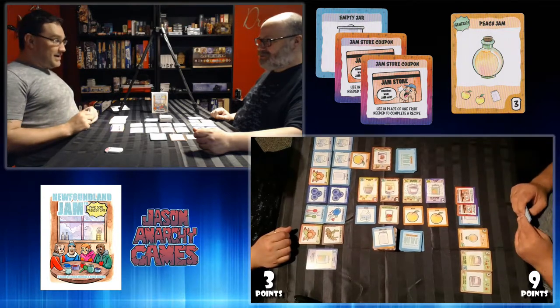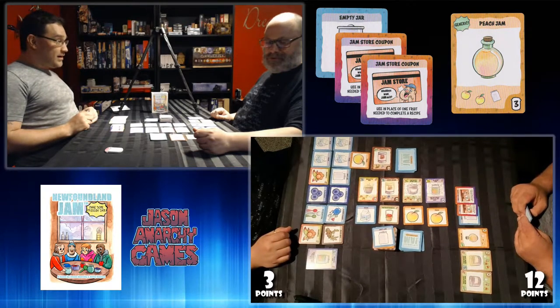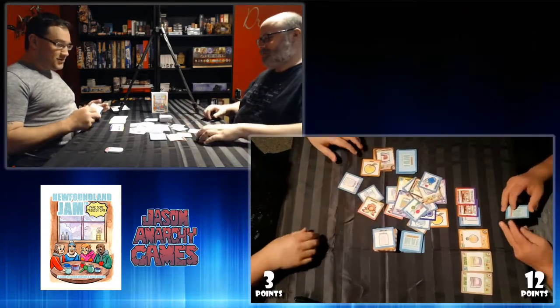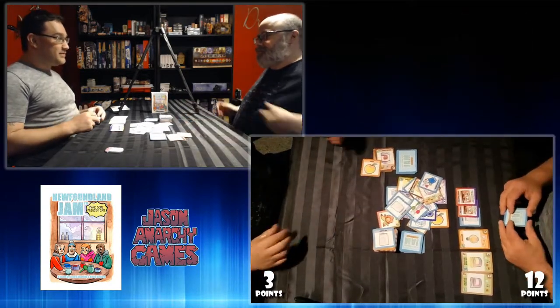I'm going to use this coupon for one piece of fruit and use it as a peach, and I'm going to use that one also as a peach. I made some peach jam. And that would be 12 points — you win. I win! I quit. You can't just quit. Don't flip the table — flip the table!